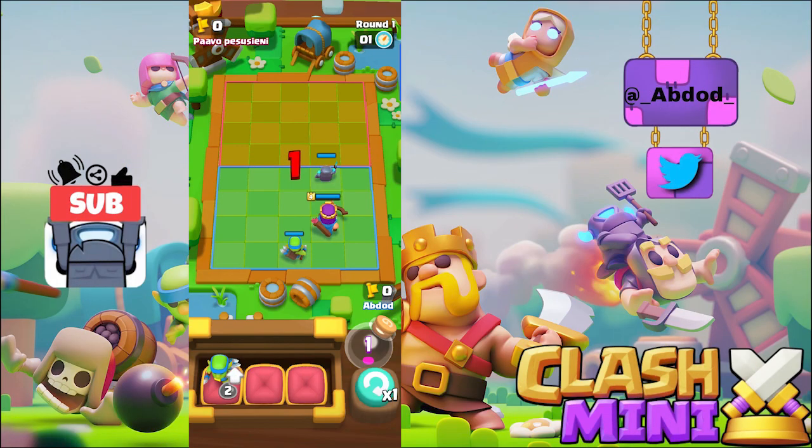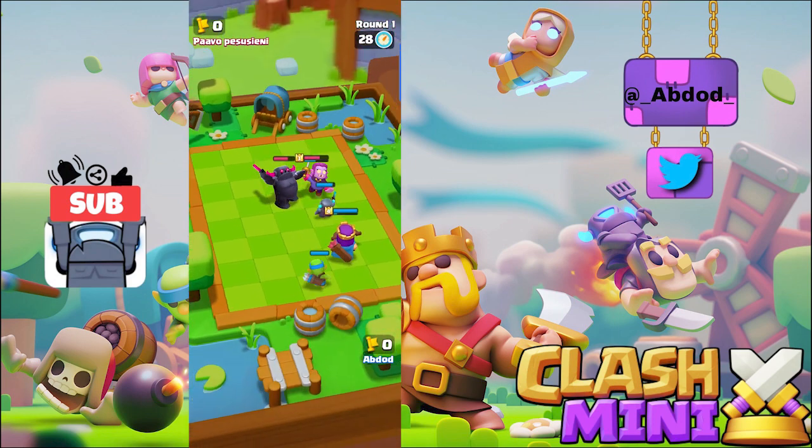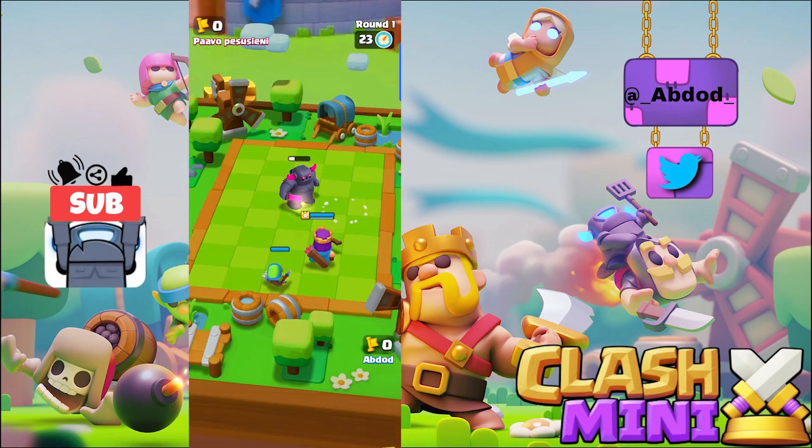Secret number one: Did you know that during a battle you can actually move the board and look at it from a different perspective? This might not be very helpful, but it's very cool to look at your board from different angles.